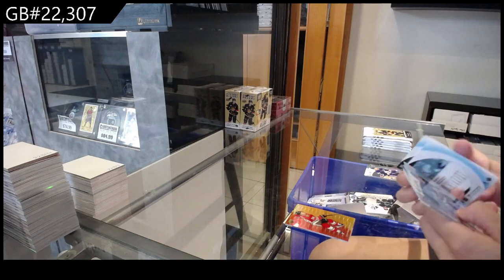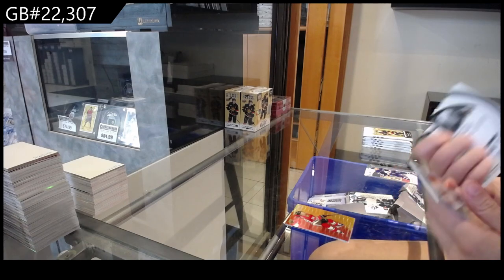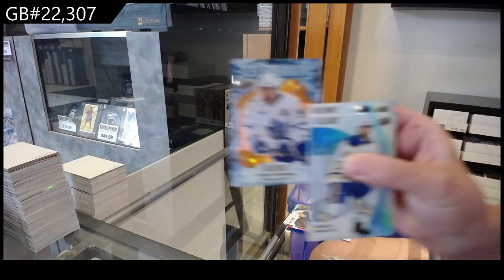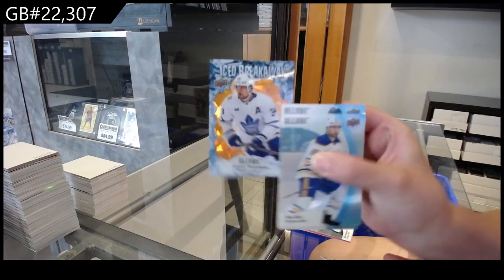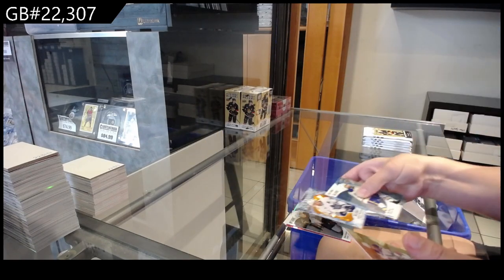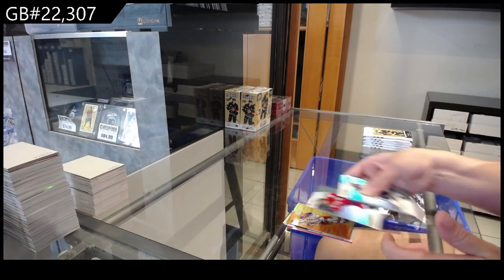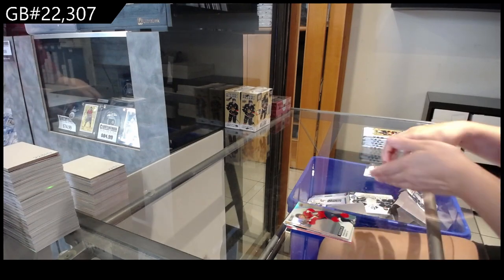Love the base cards. We have a black base for Arizona of Dylan Gunther. Iced Breakaway for Toronto of Austin Matthews, numbered to 399. An orange-yellow of Lafreniere for the Rangers. And a rookie for Washington of Vincent Iorio.